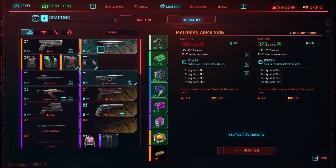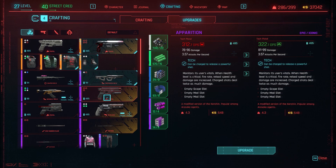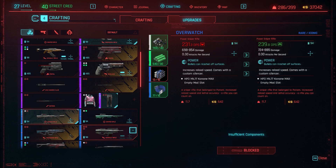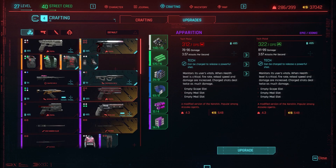The amount of times you can upgrade an iconic weapon depends on the rarity tier you find it at. Using common, uncommon, rare, epic, and legendary components, you can upgrade your iconic weapons in the crafting menu and keep them around for longer.